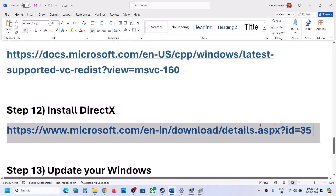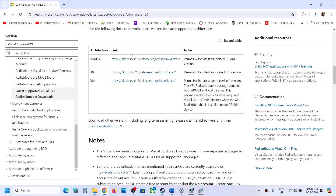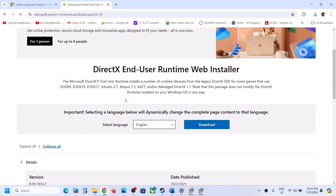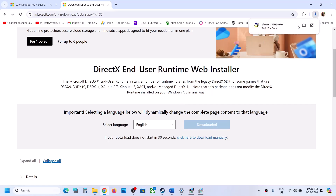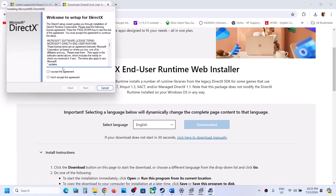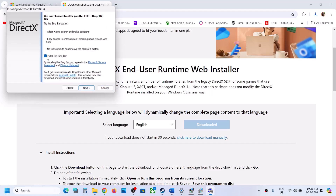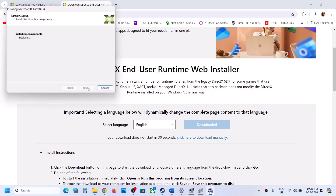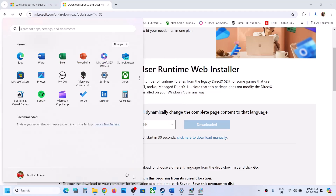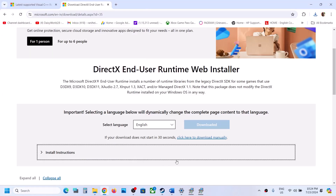The next step is to install DirectX. Copy the link from the video description and open it in a browser — it will take you to the Microsoft website. Click Download and run the exe file, click Yes to allow, click Agree, uncheck Install Bing Bar if you don't want it, click Next, and let the installation complete. Once finished, click Finish. You can restart your computer if you want, then launch the game and check.